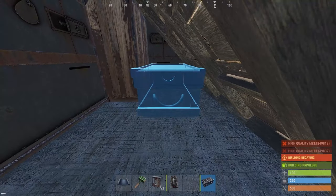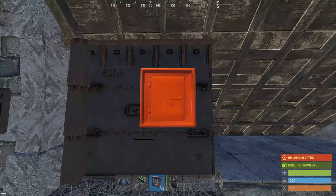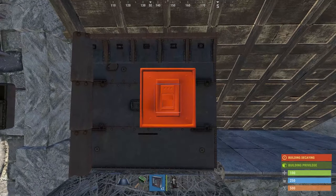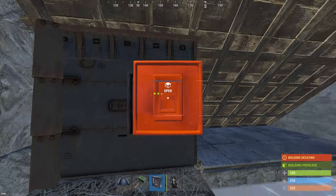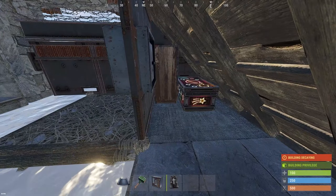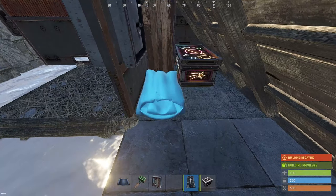So if you want to be sure that this base won't get raided and you want a safe space to put sulfur, then I would recommend using this optional room. There's space for a large box, a sleeping bag, and a small box inside this room. Make sure you place your sleeping bag after you place the drop box.